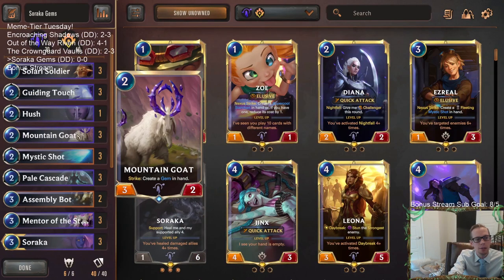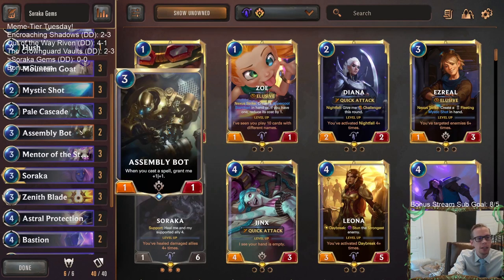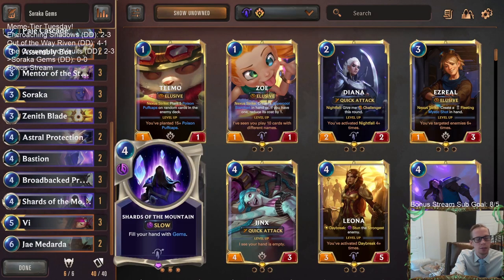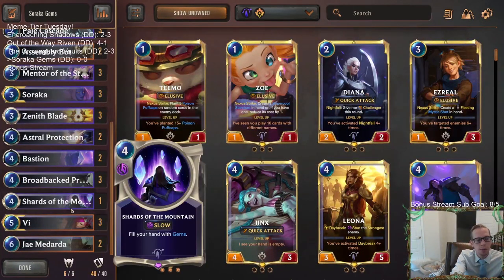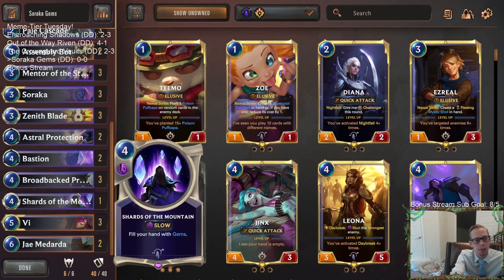We're going to be trying to target J. Medarda with a bunch of gems. We'll have the three Mountain Goat, the three Mentor the Stones, and even a Shards of the Mountain to fill our hand with gems. The gems also work great with Assembly Bot - each time we cast a spell, Assembly Bot grants plus one plus one. The gems do heal damage to allies which could level up Soraka. We can make a very large Assembly Bot, or Vi - each gem grants Vi plus two plus zero.